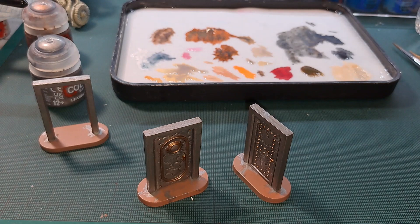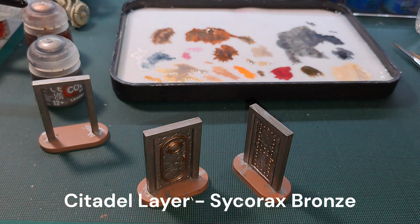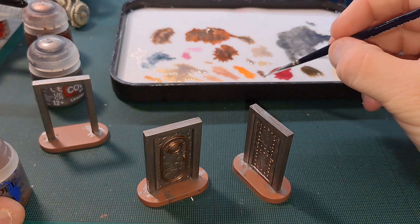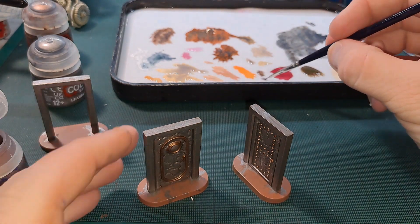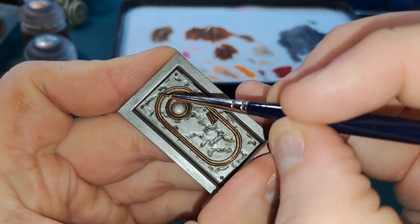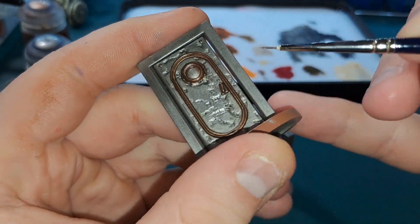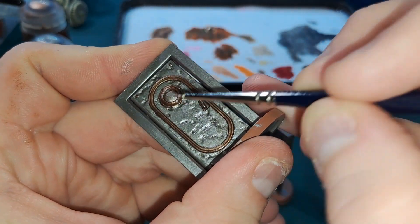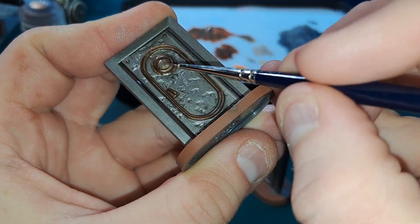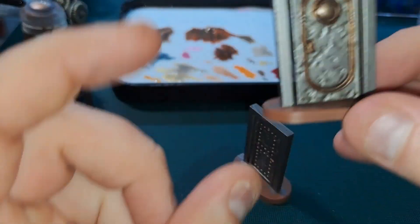With Balfazard Gold done, I'm now going in with Sycorax Bronze — this is just to give it a very high highlight. Don't want too much on it, just the rounded edges at the top, the handle, and the bottom there. Happy with that — just a quick step. It gives the bronze elements a nice final shine.